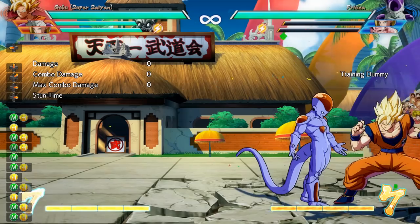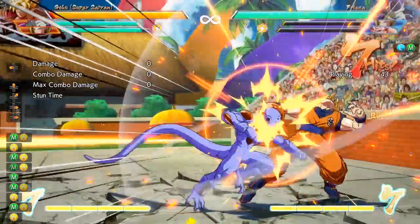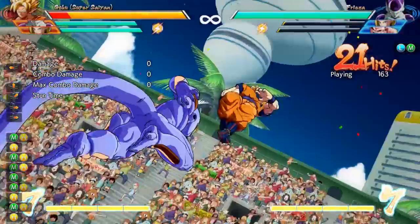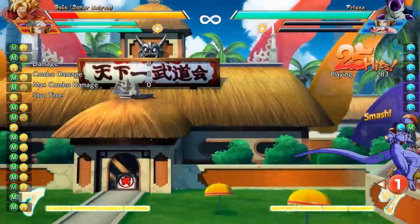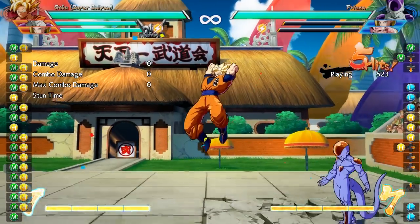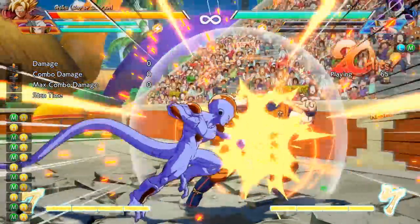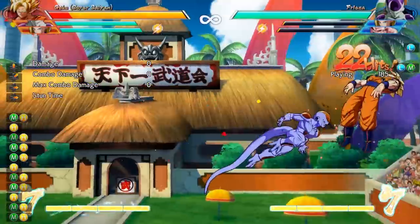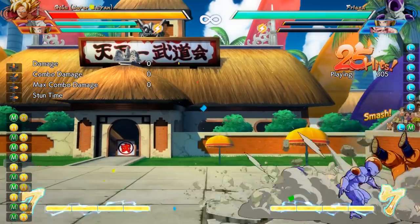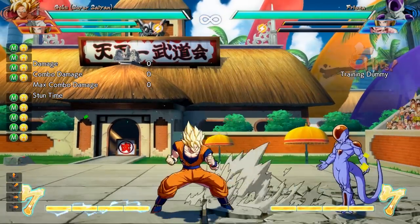Before we end this video, I do want to cover one last important thing about Vanish. Vanish is not really a wake-up tool. If they hit you with a meaty attack, or an attack that hits you as soon as you recover, Vanish is just going to get you hit, and you'll see a counter pop up. Vanish doesn't take place on frame 1, which means it isn't an invincible get-out-of-jail-free guard. So if you're in a situation where you get hard knocked down in the corner and really want to vanish, just guard for a little while longer and wait for another opening to vanish.